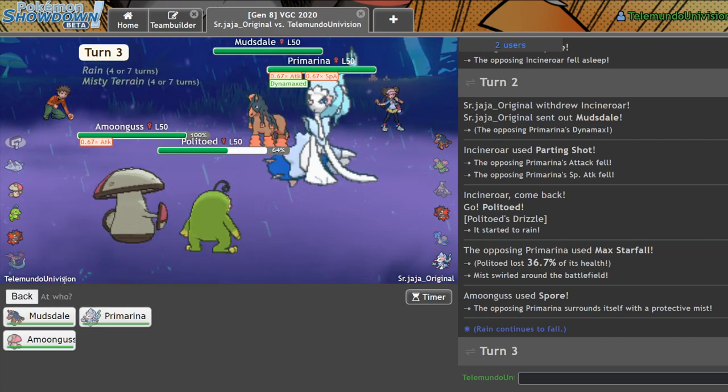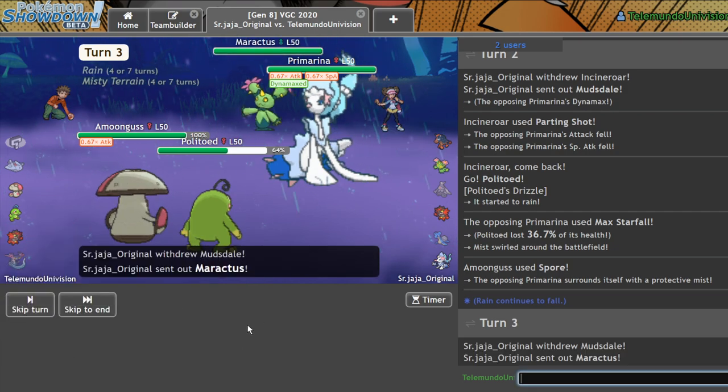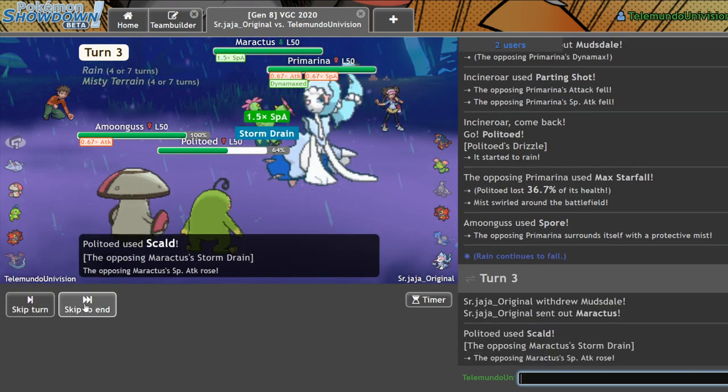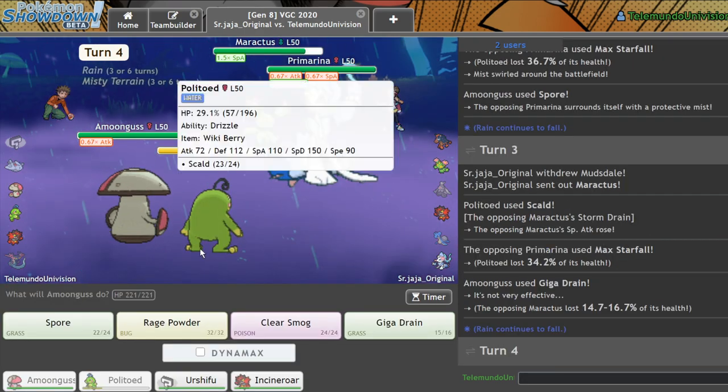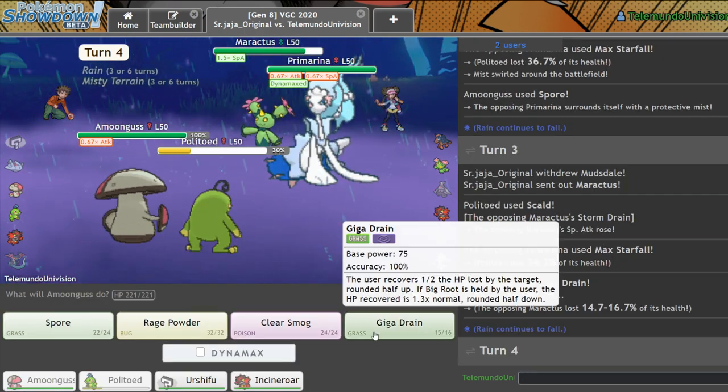Is he going to be Assault Vest or Weakness Policy? I'll just go for it. Maractus — interesting. Makes sense. I take that hit really, really well in fact. Let me go for this Rage Powder.